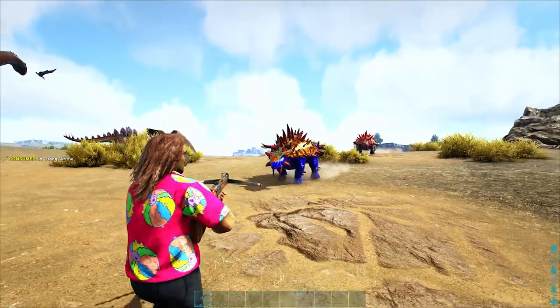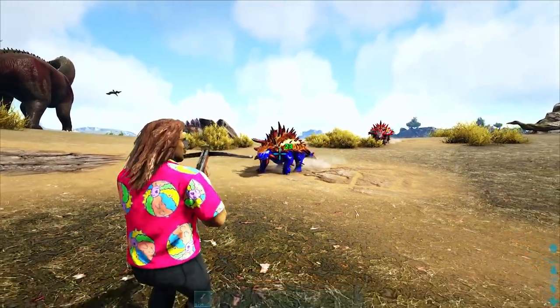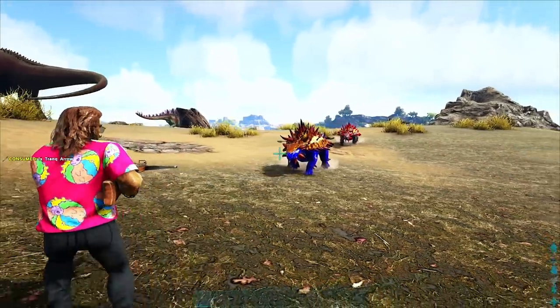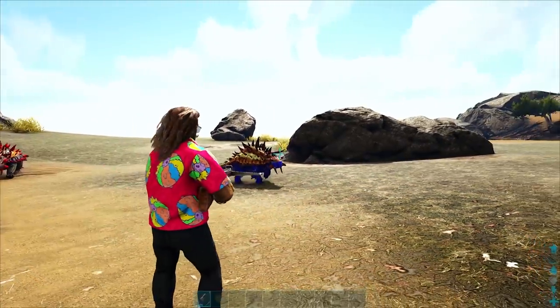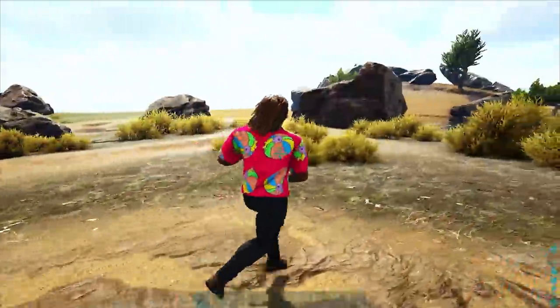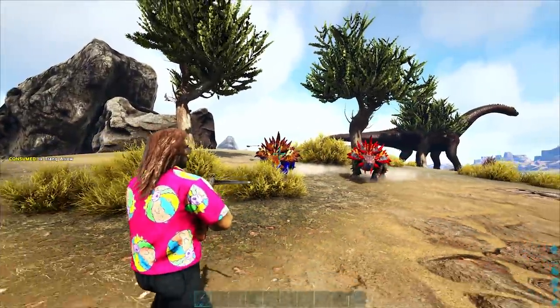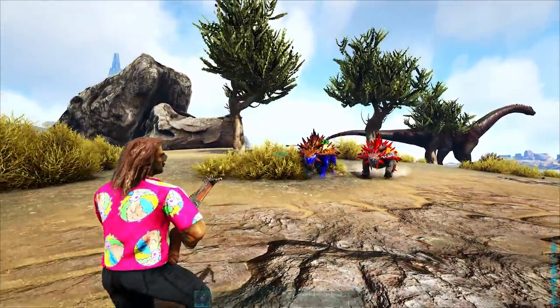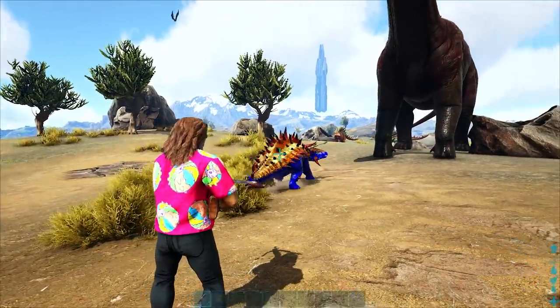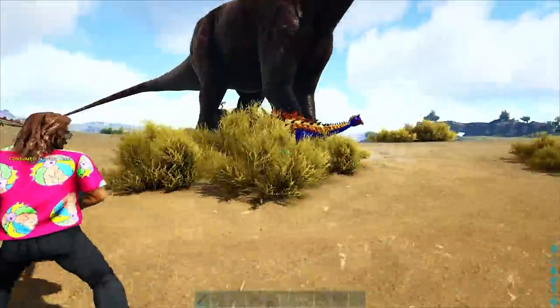The actual taming process is pretty straightforward. You would think that since the Anky has visible armor, it would take less damage in its body than its head, but no matter where you aim, it will always take the same amount of torpor damage. You aren't in dire need of a trap since the Anky is so slow, so just walk backwards while shooting it to save yourself some resources. When it turns around to flee, just shoot it literally wherever, and eventually it'll be knocked out.